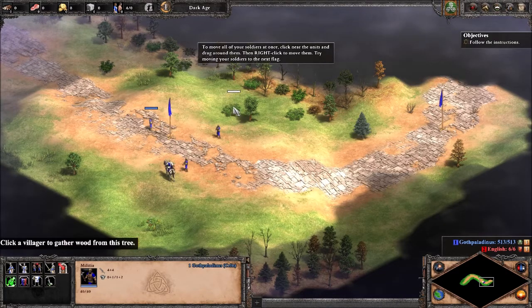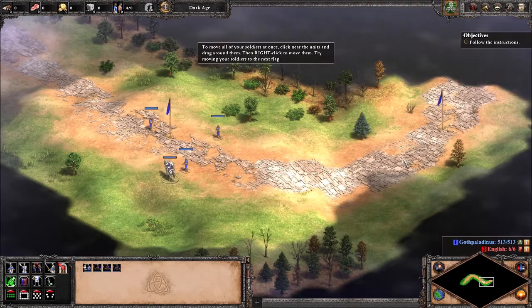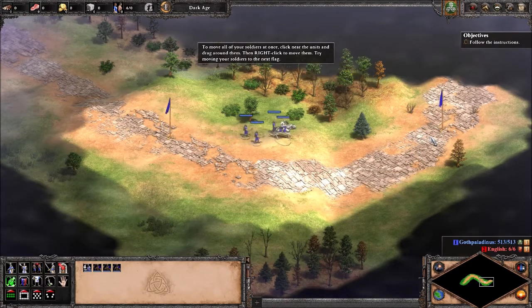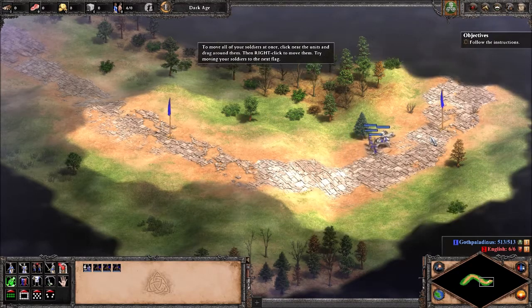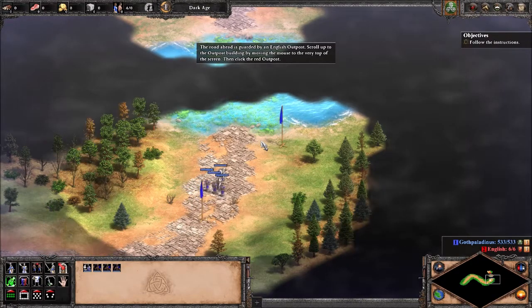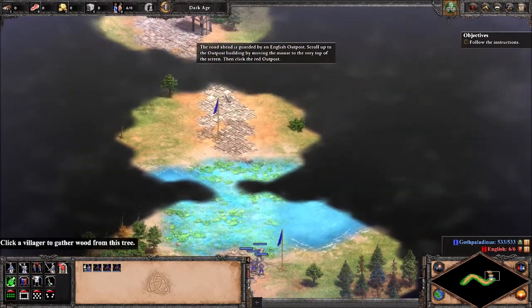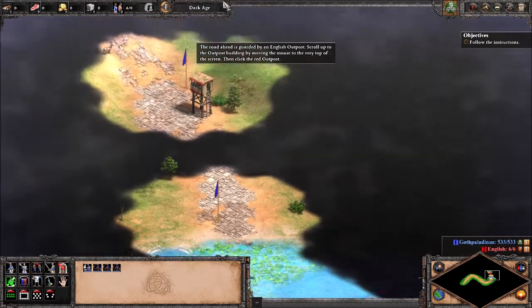To move all your soldiers at once, click near the units and drag around them. Then right-click to move them. Try moving your soldiers to the next flag. Did all your units make it to the flag? The road ahead is guarded by an English outpost. Scroll up to the outpost building by moving the mouse to the very top of the screen. Then click the red outpost.